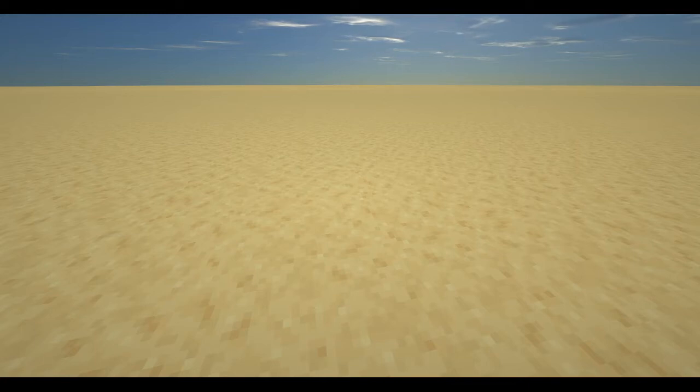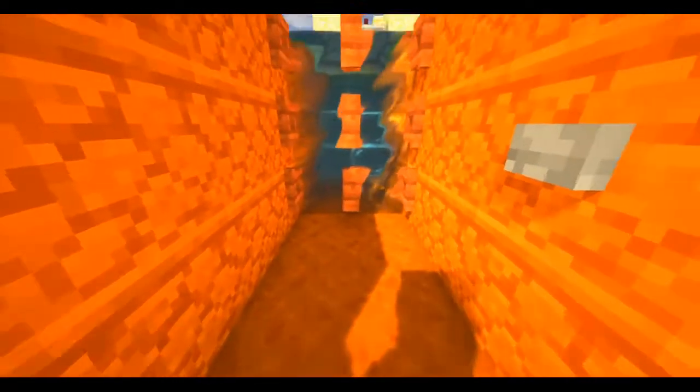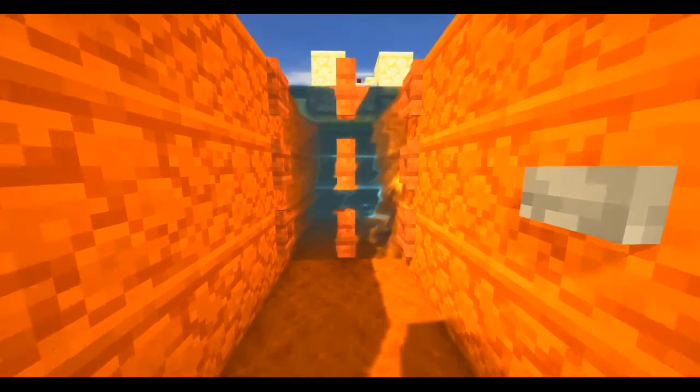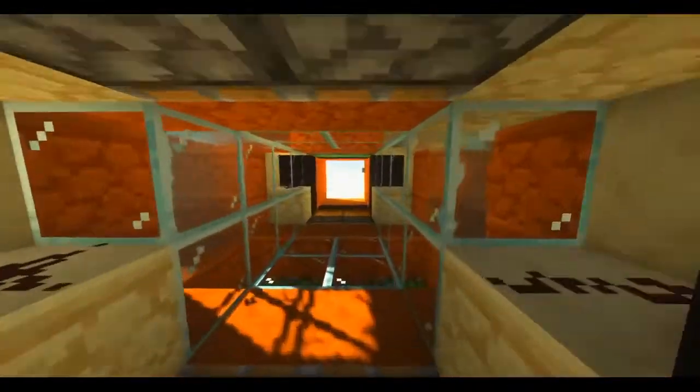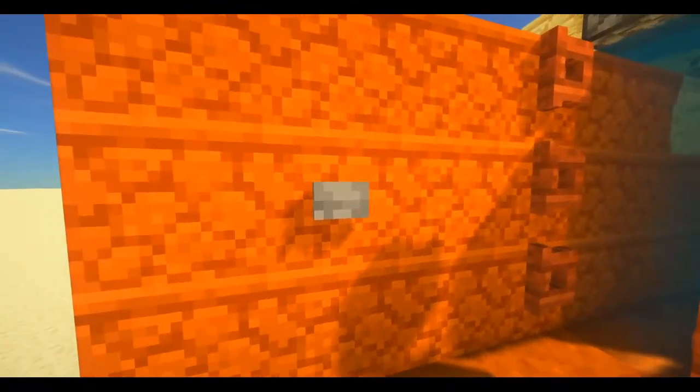Today I've designed a pretty interesting redstone contraption that I think you might like to see. Introducing the 90-degree redstone airlock door. One state is a water tunnel, the other state is an air tunnel, and it is blazing fast.